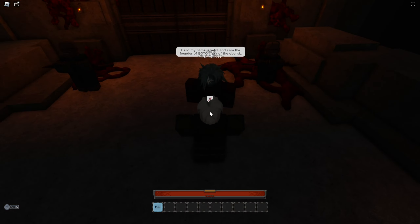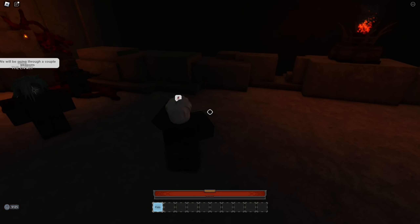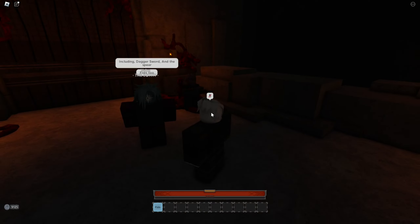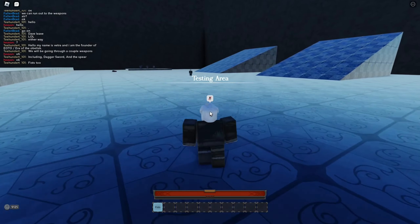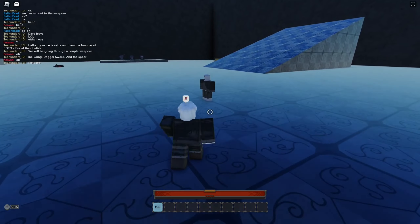Hello, my name is Vetra. I'm the founder of Arrow of the Obelisk. My microphone isn't working great, so I will cover with the talking. We'll be going over a couple of weapons — there's the spear, the sword, the dagger, and the fist. It's also got a parry-based system on M1s. There's feinting, there's blocking, there's parrying if you tap it. There's also a posture system as well, with a critical attack for every ability, and they're all different.